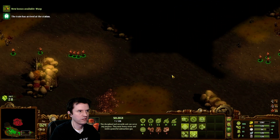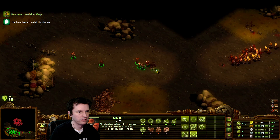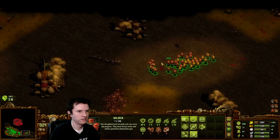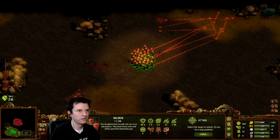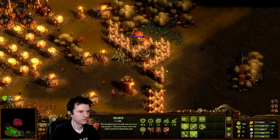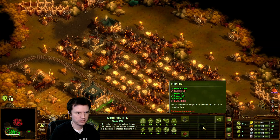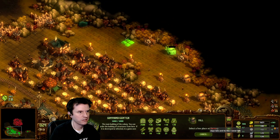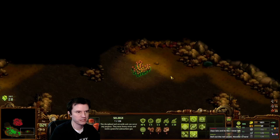The train has arrived at the station. Let's see — 50 energy and 3,000 gold to put that down. There's a bunch of power plants slammed down.